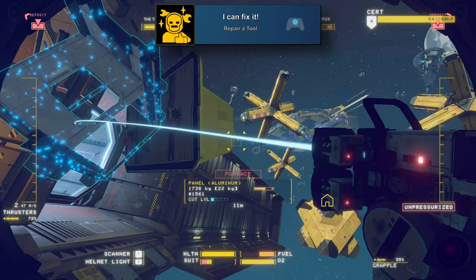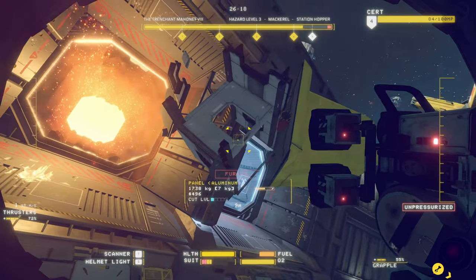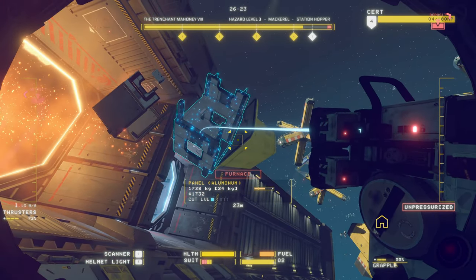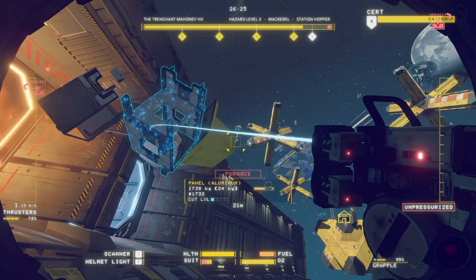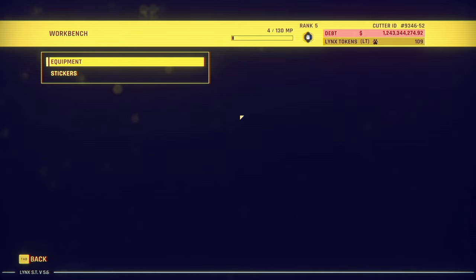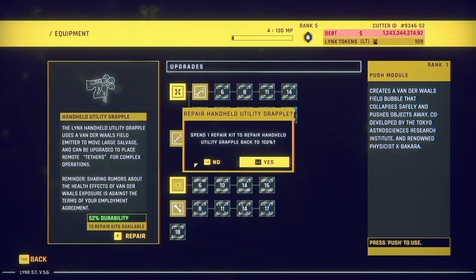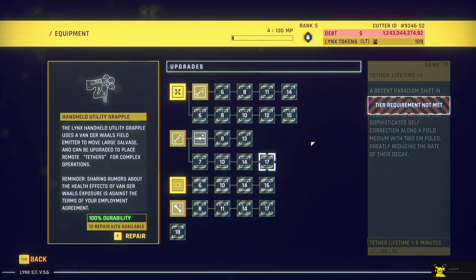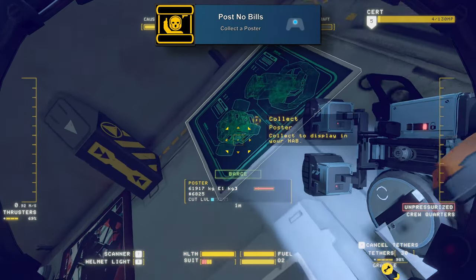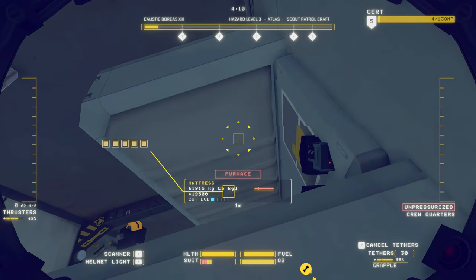For I Can Fix It you'll need to repair a tool. As you're doing your rounds salvaging ships you'll end up back at your hab each day to rest, and while using your tools they'll slowly degrade, so you'll naturally need to repair them. In your hab go over to the bench and repair one of your tools for this achievement. Then while you're out breaking down ships you can get Post No Bills for collecting a poster — you'll come across lots of posters on the walls, just go up to one and pick it up.